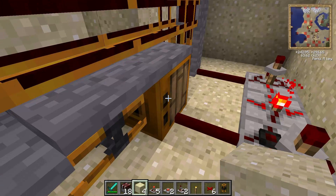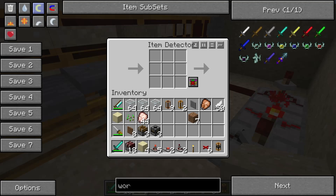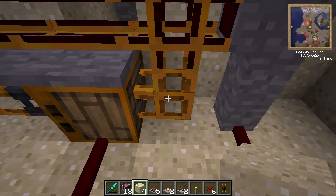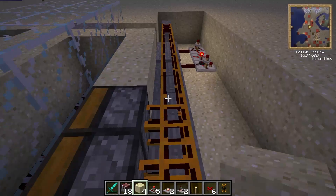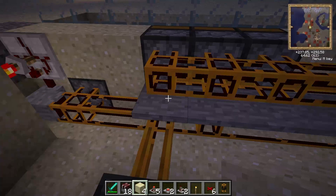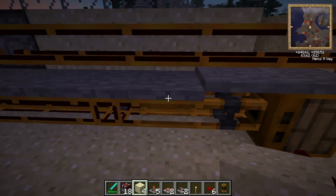Next to that you put a item sorter and item detector, and the item detector needs to be on the mode where it has the X in it. There are three modes and you want that one. After that you put a normal pneumatic tube and then redstone tubes all along the top until you get to your deployers. You put these panels here to separate the tubing, and as you can see the panels along the redstone tubes here are on the bottom.